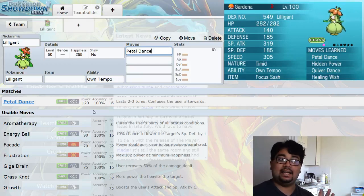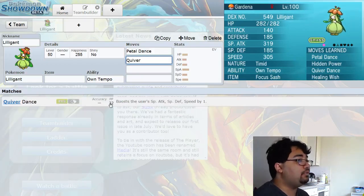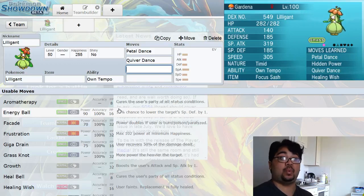Lilligant has a pretty unique standing in Pokémon where she's the only Pokémon that can learn all four Dance-type moves. And we'll go over each of those in a moment. To complement Petal Dance, you give it Quiver Dance. Quiver Dance boosts your special attack, special defense, and speed by one stage. If you've seen a Volcarona, you know exactly how this works. Every Volcarona — get it, sun, Volcarona — they all know Quiver Dance, and Lilligant can learn that as well.